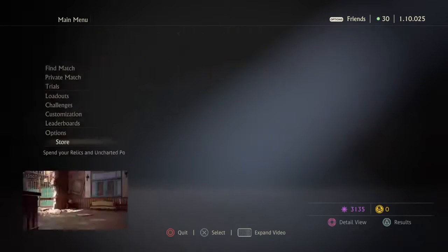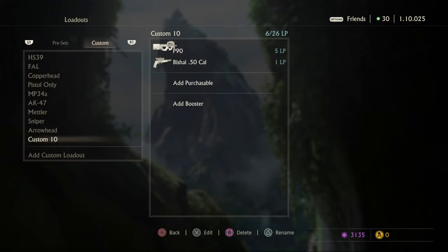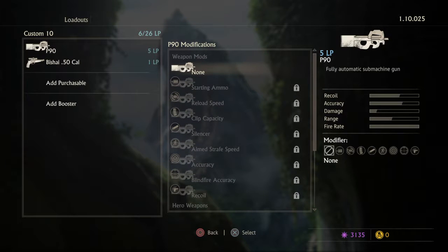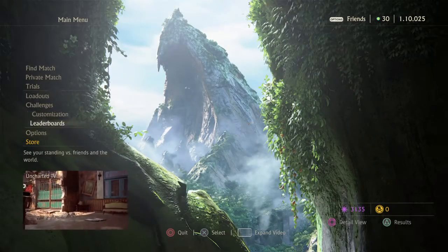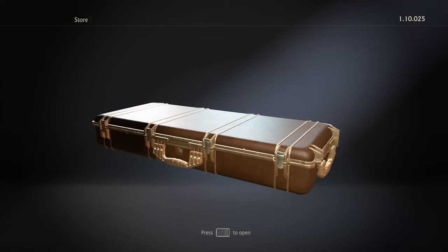Rafe's P90, alright. Hopefully we get more P90s, because that's one of the guns we should be able to fill out now that we don't have that many hero weapons left to unlock. Hopefully we can get most of them done. Clip capacity and reload speed — not too shabby. Always want to have a bigger clip for the P90.